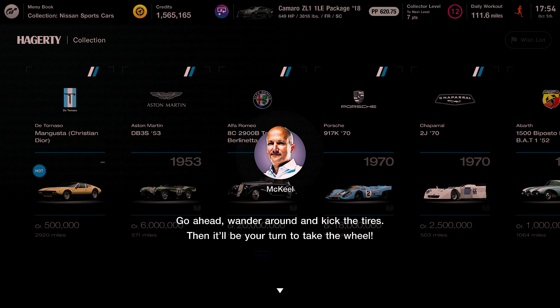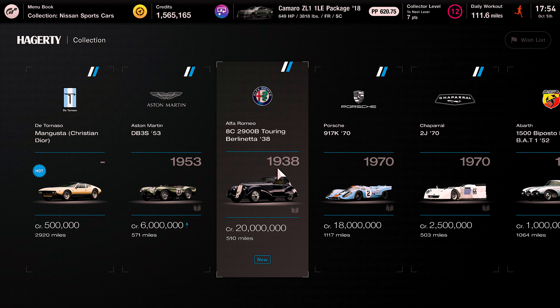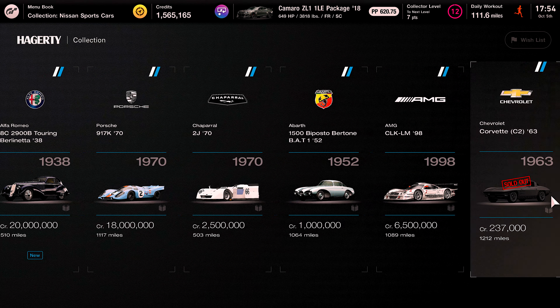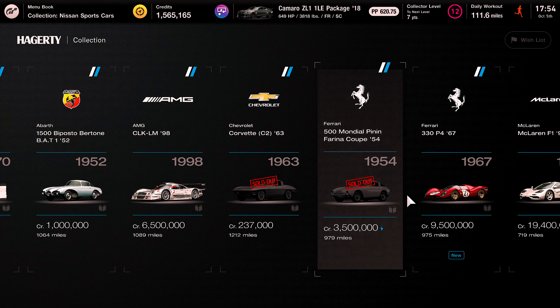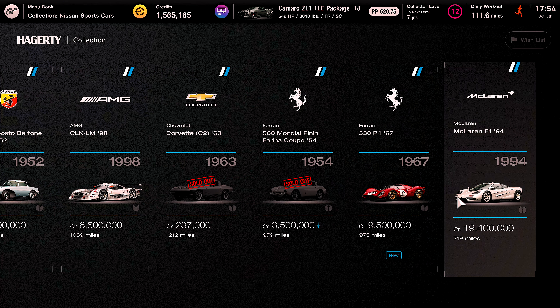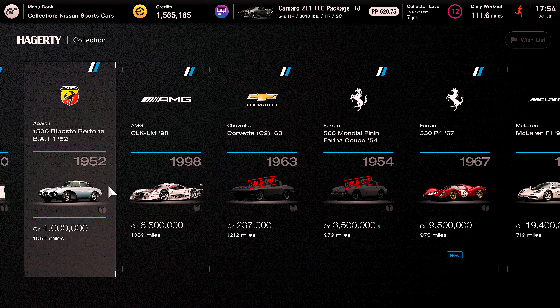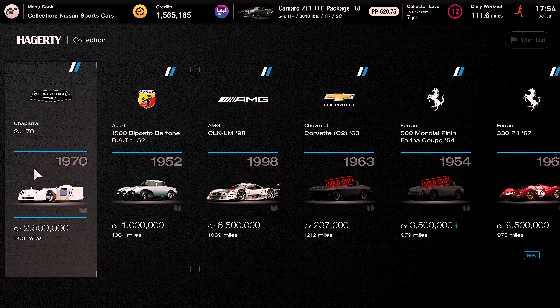Here's a lineup of cars currently available — go ahead, wander around, kick the tires, then it'll be your turn to take the wheel. Oh, Alfa Romeo, Aston Martin — that's James Bond right there! Got champagne over there and caviar over here — you better open up your billion dollar bank account! There's a Porsche, that's a Le Mans Porsche. Oh, this is a Ferrari 33 — got some Le Mans legends here for sure. And then the CLK — 6.5 million? Holy crap, dude. Wow, that was worth a look.